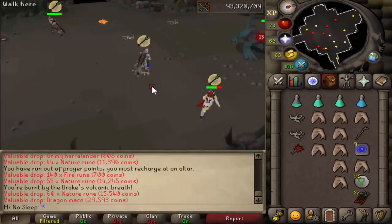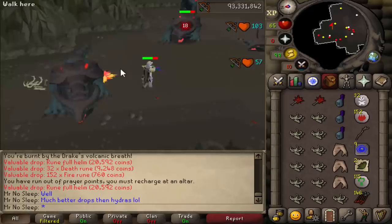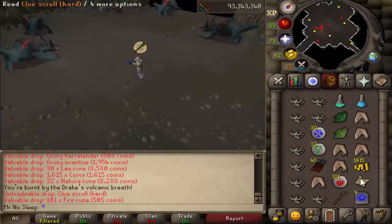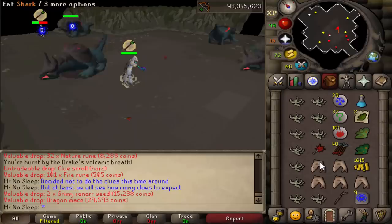I'd say blowpipe would be faster than most normal weapons, but even though it's a fast weapon, the Drake's defense to range attacks is 100, and their defense to magic attacks is only 20. So to conclude, I guess trident would be the best in slot here, although not many people use it — it costs so much money and that's completely understandable.